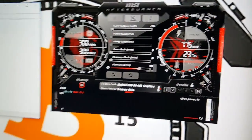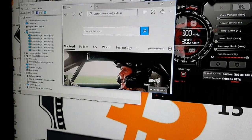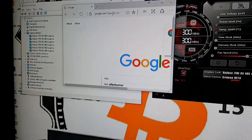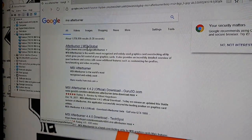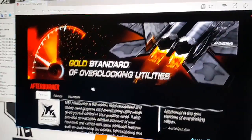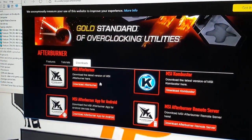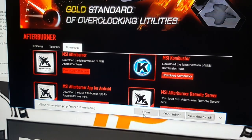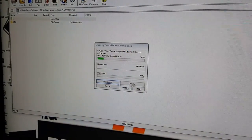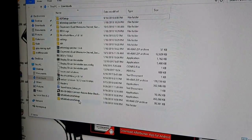We open the browser and go to Google to search for MSI Afterburner. We navigate to msi.com for Afterburner. Scroll down a little — it's slightly hidden — and look for the gray Downloads section. Click 'Download the latest version of MSI Afterburner.' Save the file and wait for it to complete. Once downloaded, open it and extract it to our downloads folder.